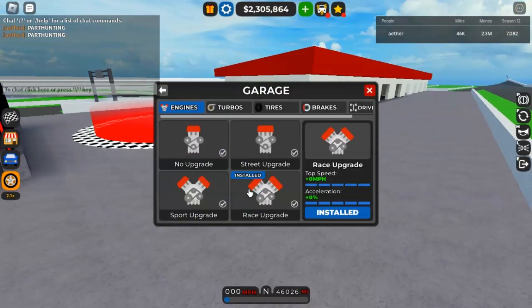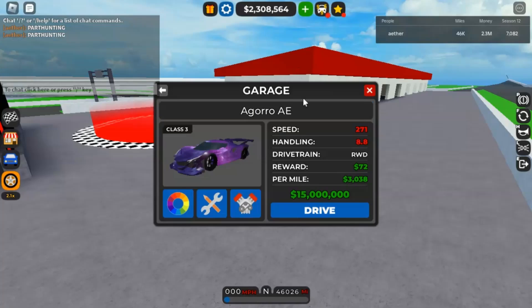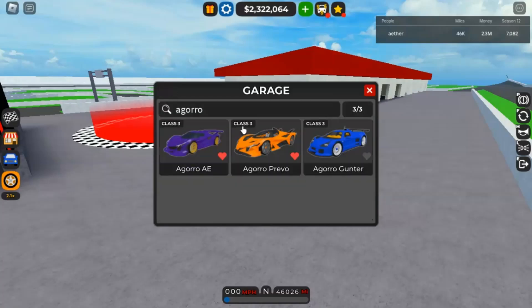As per usual with these reviews, we do fully maxed upgrades except for the drag train. This is a rear-wheel drive car valued at 15 million dollars — originally it was 10 million when it first came out, which I think was about four years ago. Fully upgraded, the top speed is 271 mph, handling 8.8, and the drag time is around 10.2 seconds.